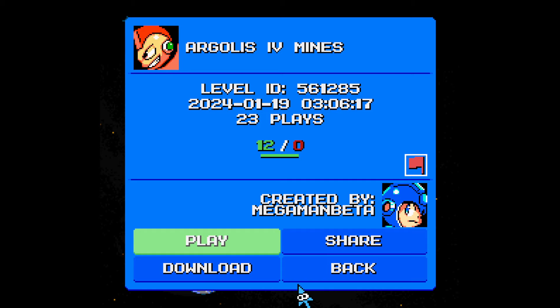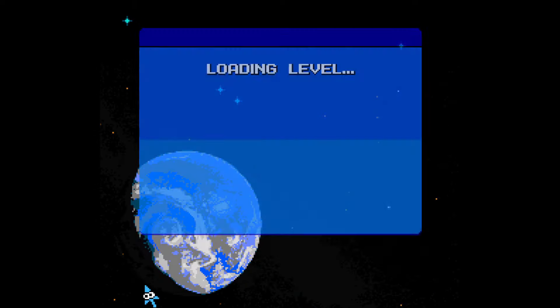Our goal is 'IV Mines' — maybe this is 'Intravenous Mines,' I don't know. Anyway, there are 12 likes to zero dislikes — that's a good ratio right there — after 23 plays. So let's see what this one has to offer.